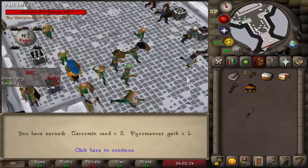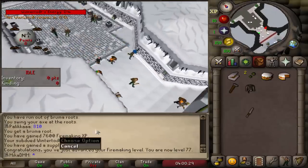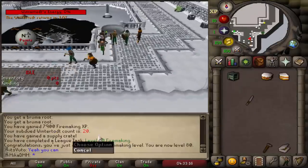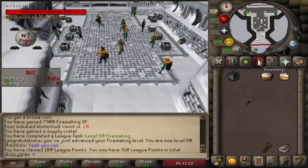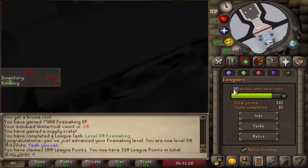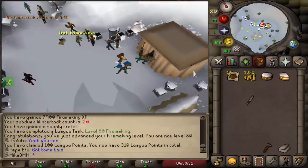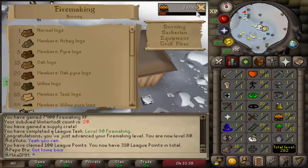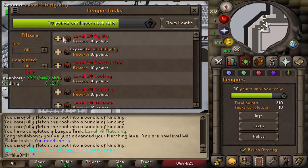Got a Pyromancer top from a chest — doesn't exactly help with the cold resistance requirement, but it's better than the Clue Hunter top. We also just hit 77 Firemaking, then 80 Firemaking — finally accomplished, and that was another task too. We got 100 points for completing that. We're looking pretty solid to unlock our next relic, but I think I'll unlock it only when I get 99 Firemaking unless there's a 90 milestone. We just reached 40 Fletching — another task, and only 40 points left now.